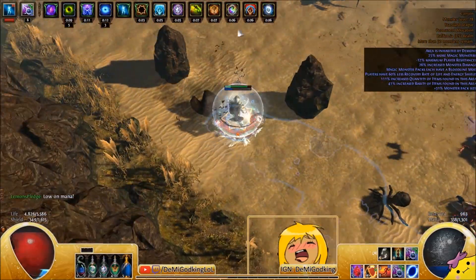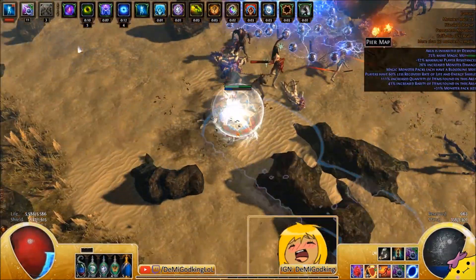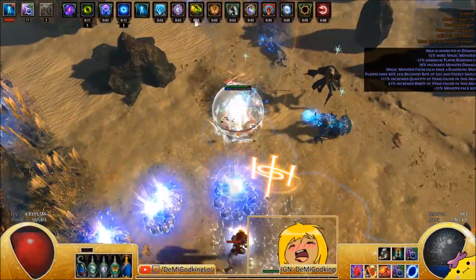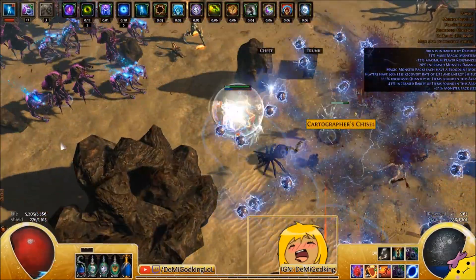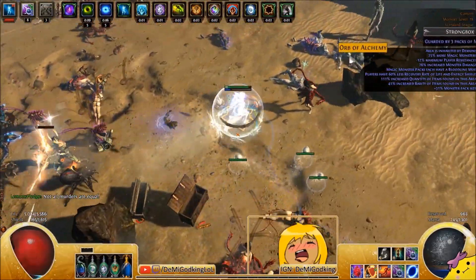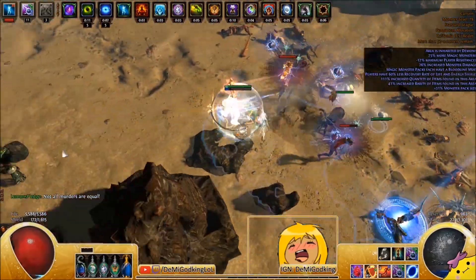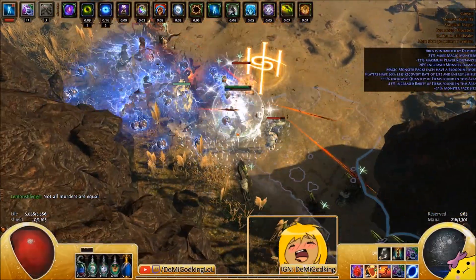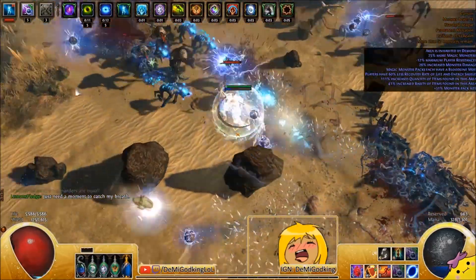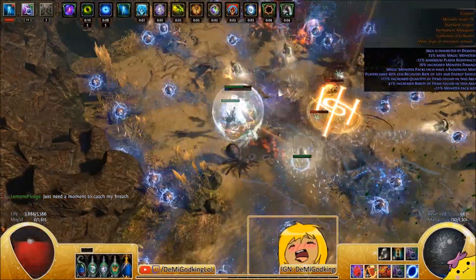I did remake it. The only legacy item I'm using would be this Wise Oak, which is about 5% more penetration than I should have. So if you're looking for a good league build, this is definitely one of them. It's fairly budget because you only need the Tinkerskin — everything else is just rares. I'll list a bunch of other uniques you can use in those slots if you're struggling.